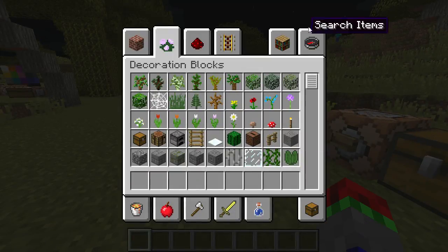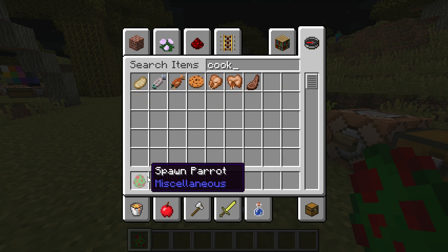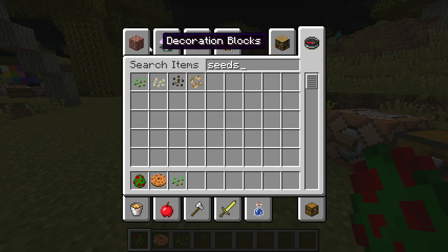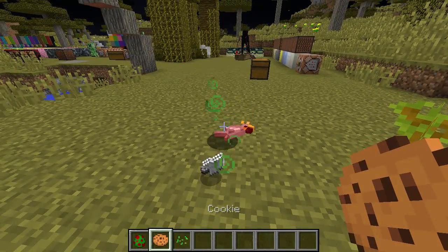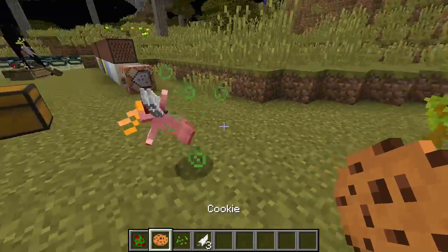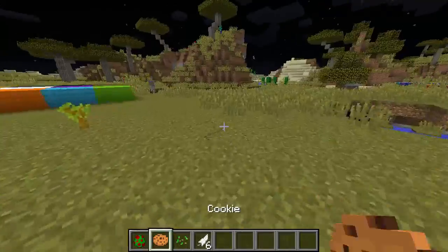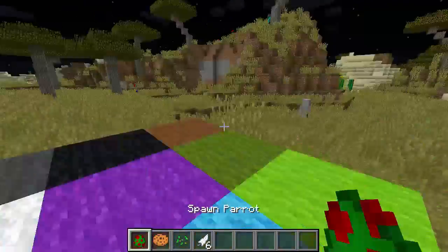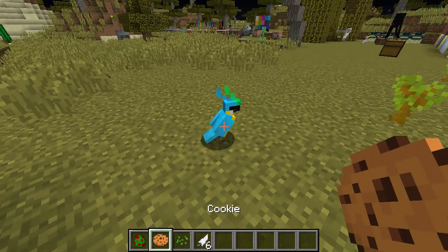Also, parrots. If we get a parrot — you know we feed them using cookies, right? Yeah, that's no longer the case. If you get a parrot and feed them a cookie, it dies. That is because in real life, parrots are allergic to chocolate, and cookies contain chocolate. Now we tame them using seeds. And you can't kill your own parrot.